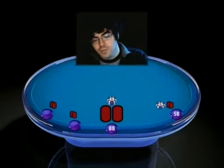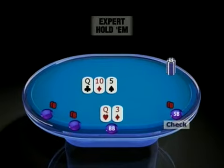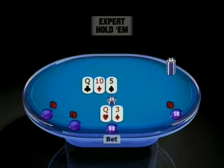Let's put all those principles to work with two example hands. In the first example, two players limp, the small blind calls, and you're in the big blind with queen-three offsuit, so you check. The flop comes queen-ten-five rainbow, so you flop top pair. Small blind checks, so you bet — you've got top pair and there are two players who might call with bad hands. Both limpers call and the small blind folds. The turn is a deuce, which puts two spades on board. You bet and one of the limpers calls.